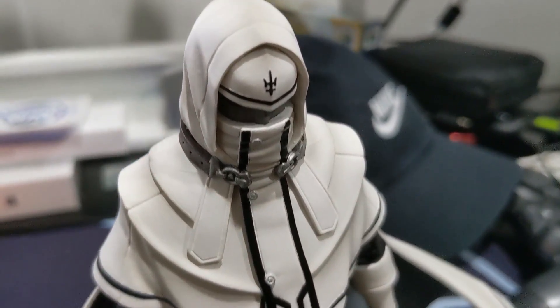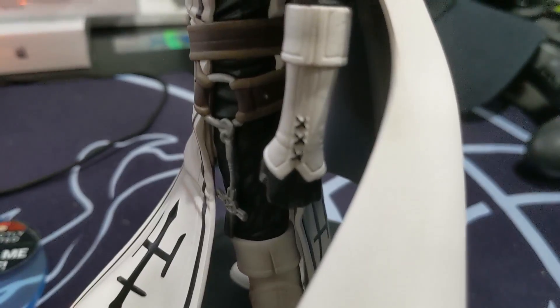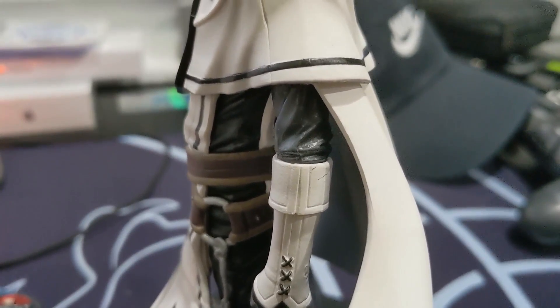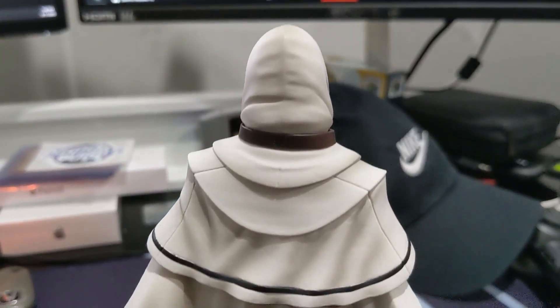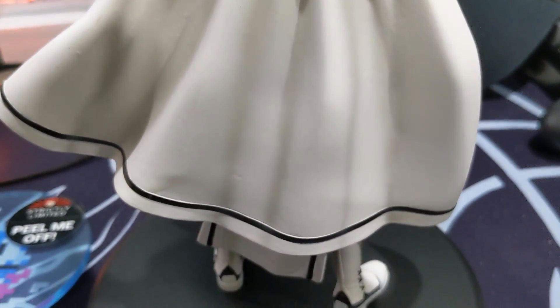Moving to the PS4 side, I got Tokyo Xanadu eX+ — the collector's edition. The reason I got this is because the price of the collector's edition and just the game by itself were pretty much identical. I did slice it by mistake when opening it — yikes. But the coolest thing about this is it comes with a statue: here's a statue of the White Knight. It has a solid feeling, it's one piece, it doesn't move. For 40 bucks it's a good deal.